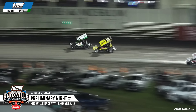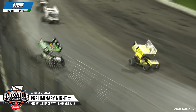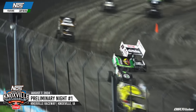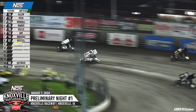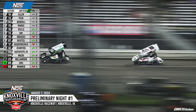Chase Randall makes a move on Justin Peck in turn number two — now a battle for second. Side by side, they get together going into turn number three. Peck comes out on top. Now the inside line open for Brent Marks, but Marks can't capitalize and make the move by Chase Randall. They made contact with Justin Peck as they battled for the second spot, which allows Jacob Allen to get away once again.